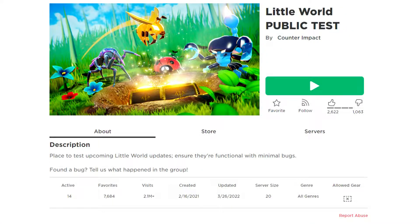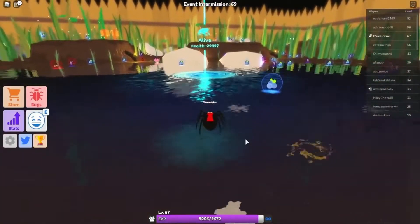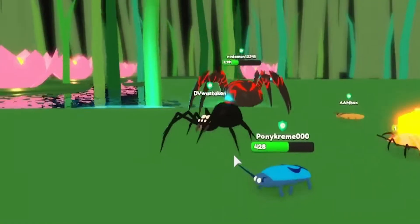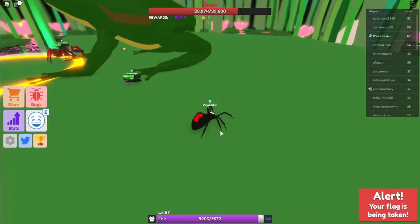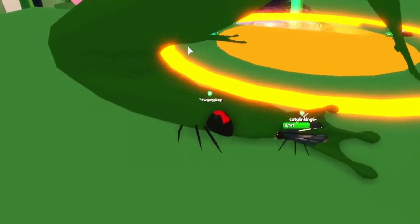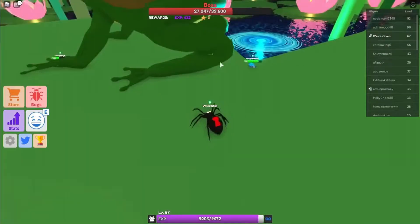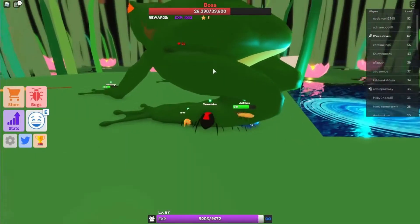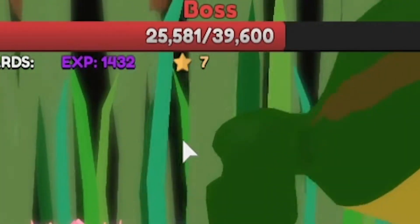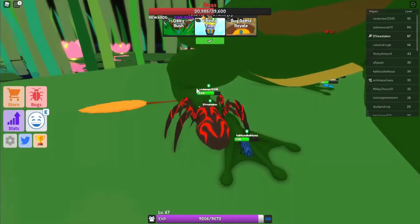Number 8: Little World. One of the most innovative and enjoyable aspects of this Roblox game is that you begin as a small insect and must work your way up to become a larger one. It's a massive survival adventure game with some arcade action thrown in, and the objective is to work your way to the top of the food chain. Players can continue to level up indefinitely after achieving the status of Apex Predator in order to compete on the global leaderboards.